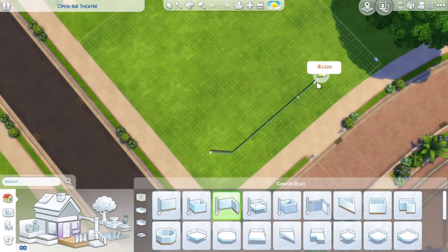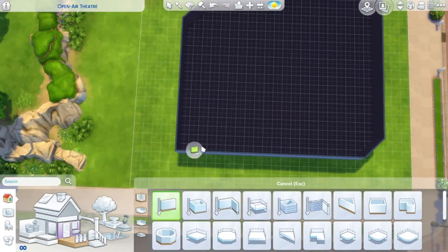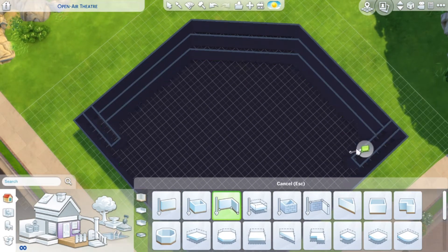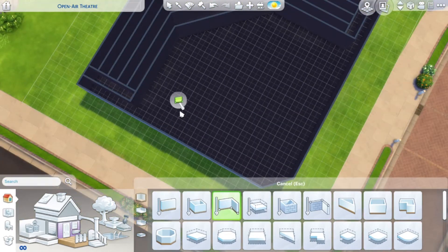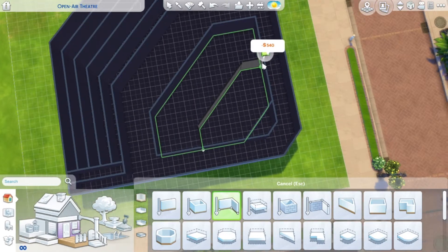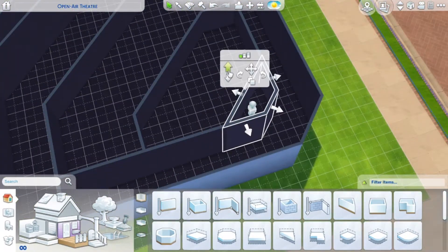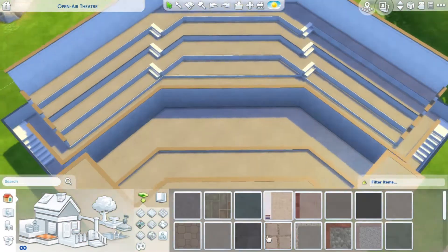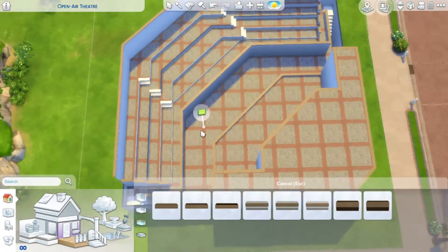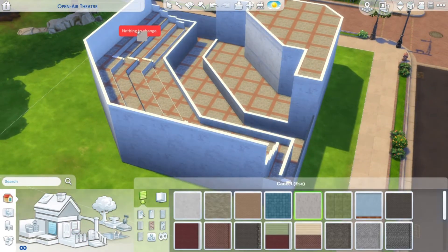Hey guys, welcome back to my YouTube channel. Today I'm building an open air theater in The Sims 4. I was inspired by Greek and Roman amphitheaters and wanted that vibe, but I knew I wouldn't actually build such a large theater. It would have had to be a semicircle, so instead I made it a quarter circle and replicated the vibe of it at least a little bit.